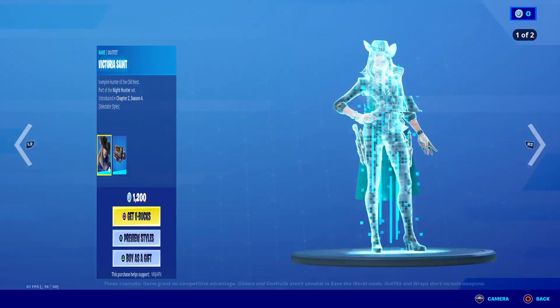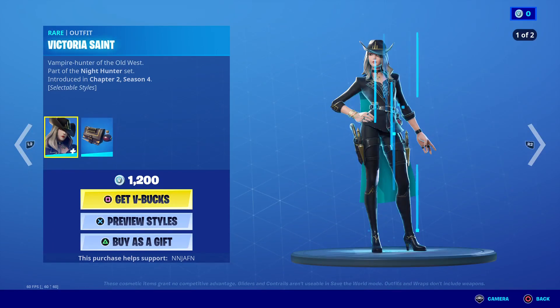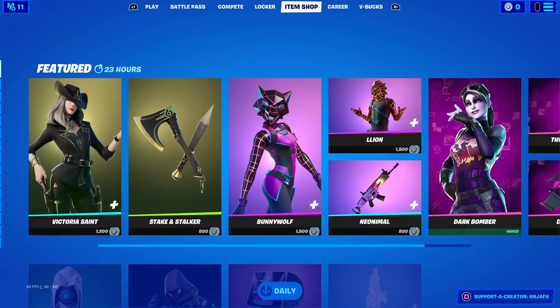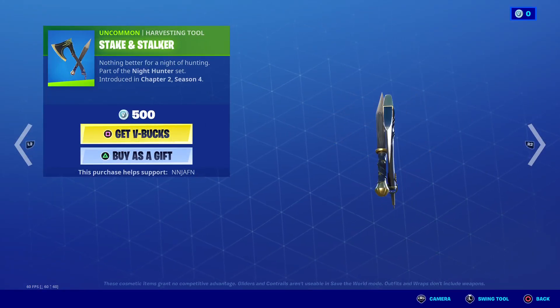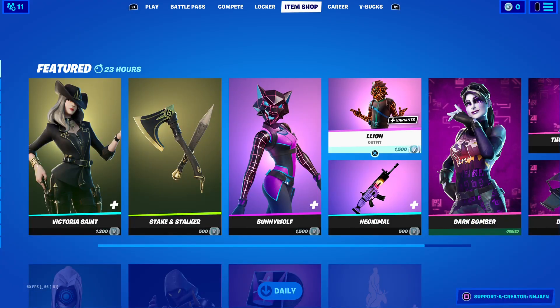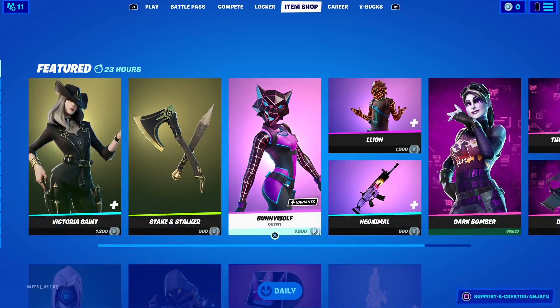We got Victoria Saint in the Night Hunter set with the Batboy Slayer saddlebag. Pretty cool. Her Pickett Strike and Stalker are part of the Night Hunter set as well. Bunny Wolf with the Babylon Heart Grid. Leo with the Babylon Diamond Grid, part of the Neo Jungle set.